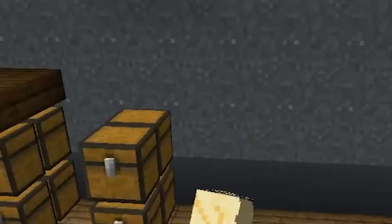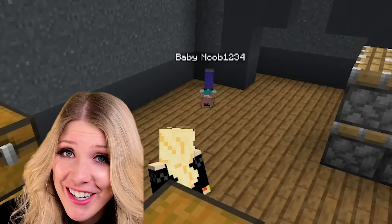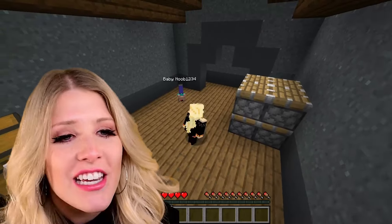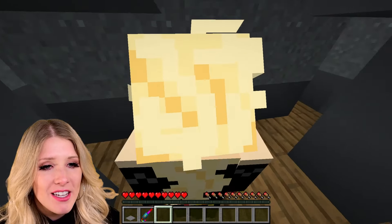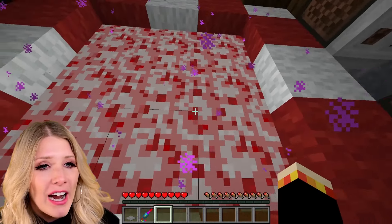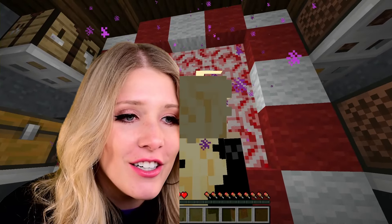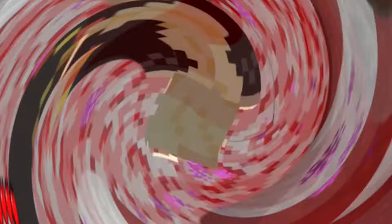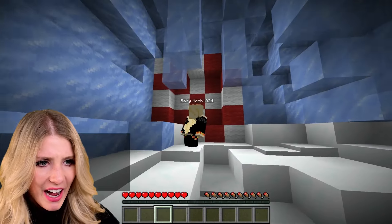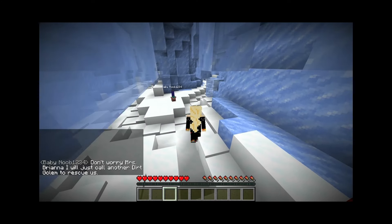Noob just dropped him on his head. Shall we proceed? Yes sir. This baby speaks more regal than any adult I know. This is a candy cane portal and we are going through it — in three, two, one. So we made it out of the portal. It is sealed. We are trapped in an ice cave.